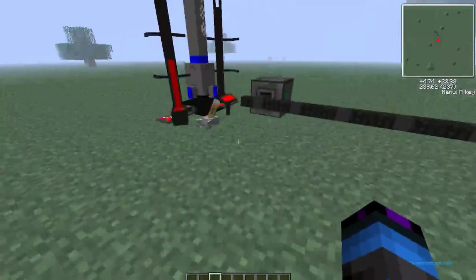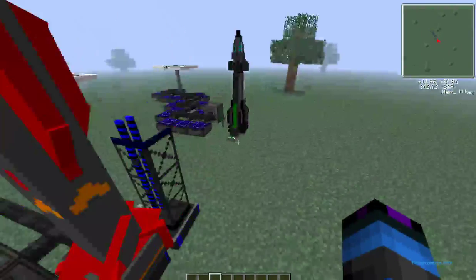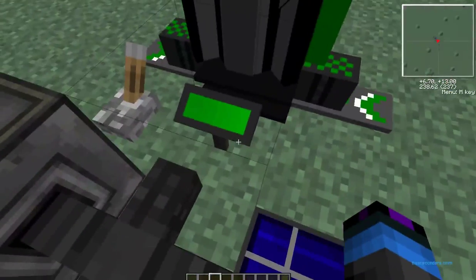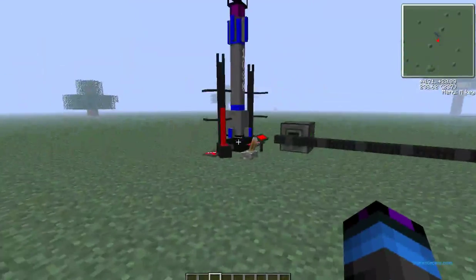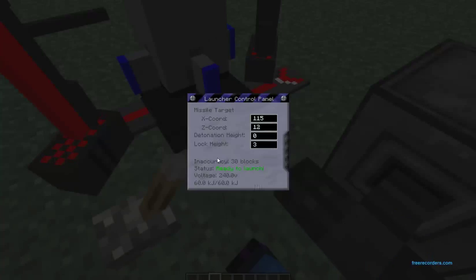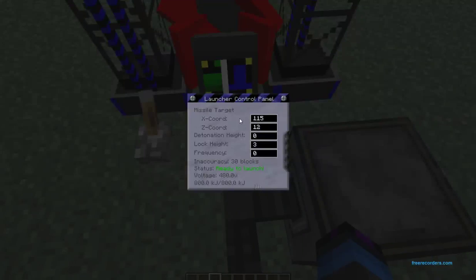Here we have set up three different missile towers. There is a Type 1 — this green one — and a Type 1 module control panel. Type 2 — this red one — the Type 2 control panel, and a Type 3 — this blue one — with a Type 3 control panel.